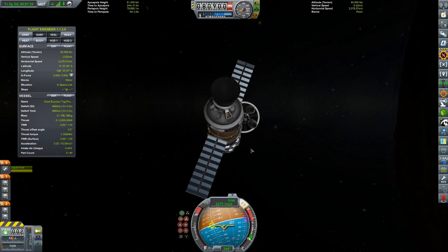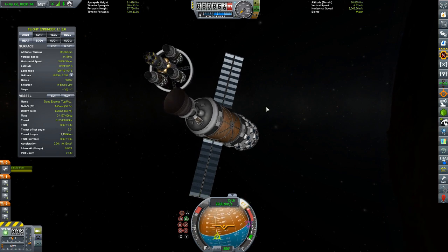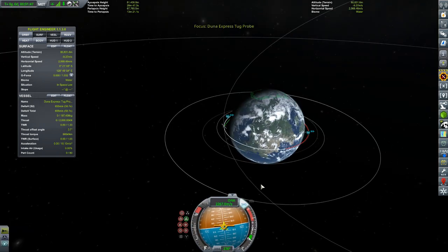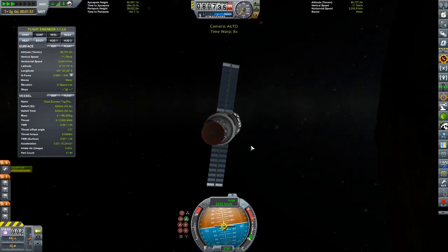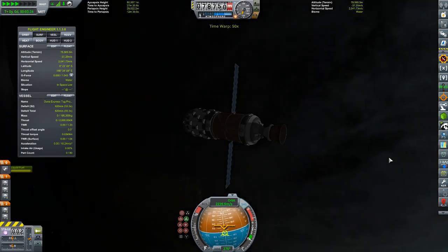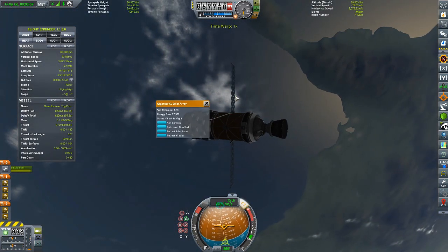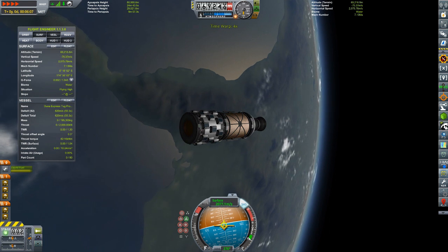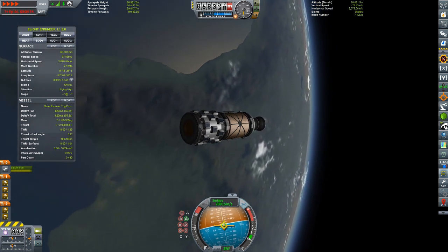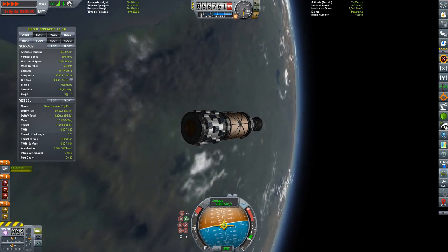My thought process when I designed this was that I would design them such that they can just drop right back in, because they're going to be coming from a very low orbit. The Duna Express tug has functionally infinite delta-v for orbital maneuvers around Kerbin. Now we're coming into the atmosphere, and I thought that because the orbital velocity over Kerbin is so relatively low in the grand scheme of things, this wouldn't be any kind of an issue.